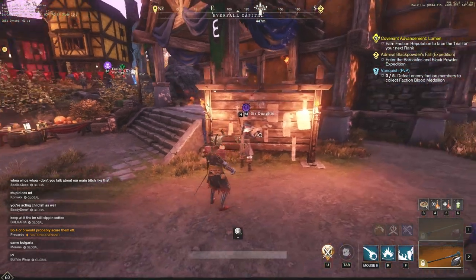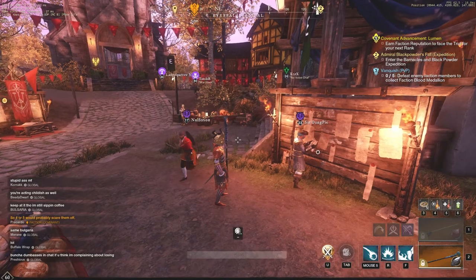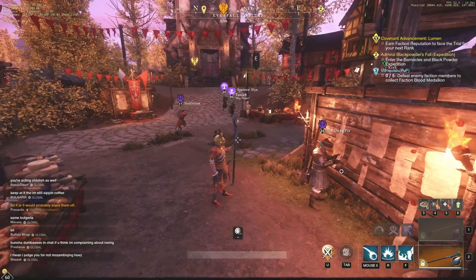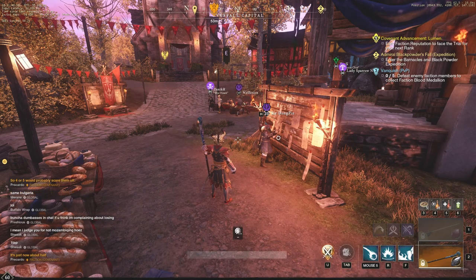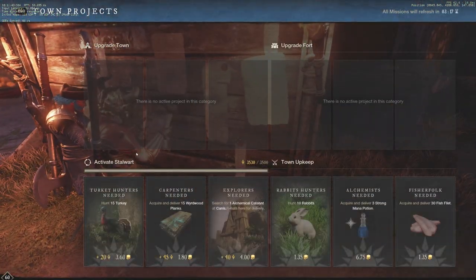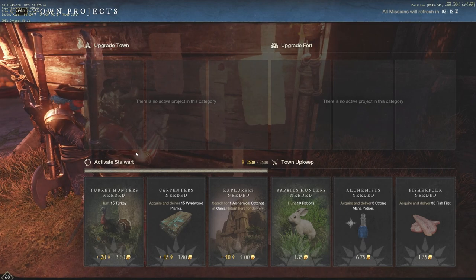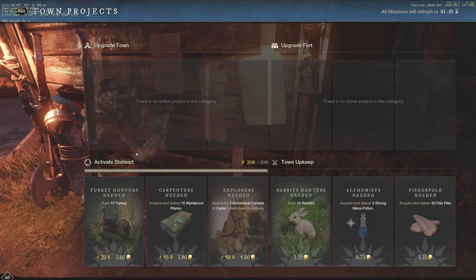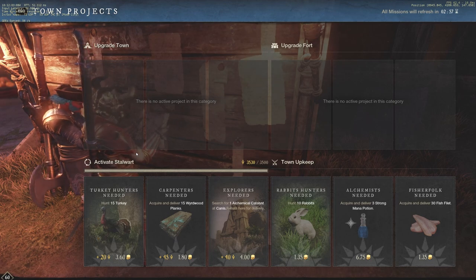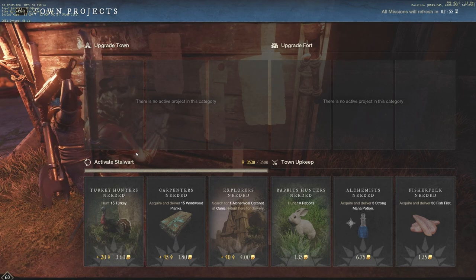As you can see here, a level 23 is at the town board, a level 17 also coming to the town board, maybe a 30 coming to the town board. This is where low-level players level up very, very quickly. If we look at the town board, this is something they are nerfing as soon as the Brimstone Sands update releases. So take full advantage in the next couple of weeks, as this won't really be a viable option when Brimstone Sands comes.